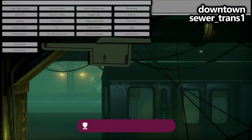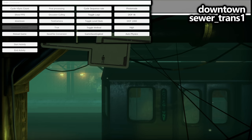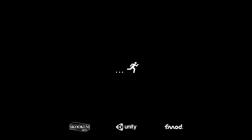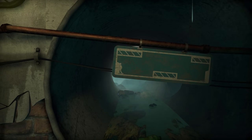For the next location, we're going to choose the area called Downtown and the level called Sewer Trans 1. Once we do load in and get control of our character, we're going to walk to the left, through the door, and into the next scene in order to unlock the achievement.